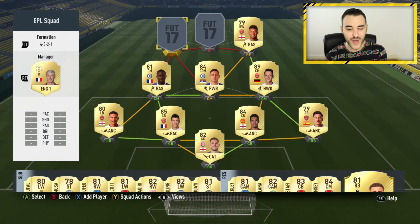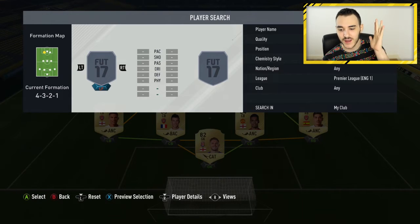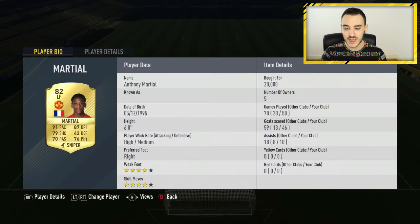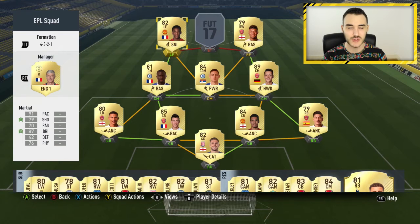Definitely the best player in this team — he will get you goals and assists. We have Martial, 82 overall. I'd normally play him at striker; he's an amazing player. 91 pace, 79 shooting, 70 passing, 87 dribbling, and 76 physical. Look at this: 46 goals and 10 assists in 58 games — just amazing. 20,000 coins paid, 4-star skills, 4-star weak foot, high/medium work rates. The Sniper chemistry style ups his shooting and dribbling. He is just crazy.